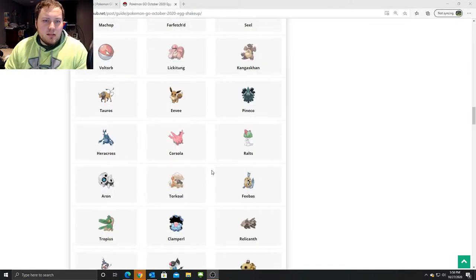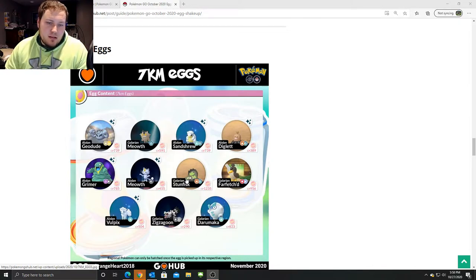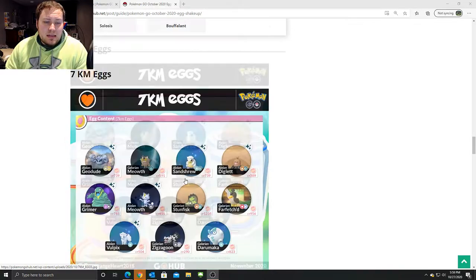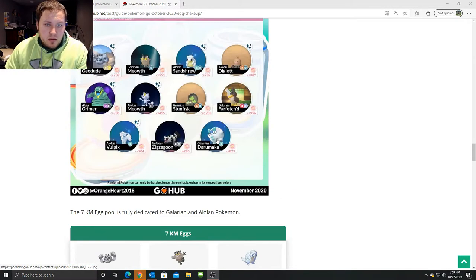Seven kilometer eggs — this is where things get interesting. I don't have a good Galarian Darumaka, I don't have a hundred percent Galarian Zigzagoon, and I don't have a good Galarian Meowth. But there's a lot in here I don't want: Galarian Farfetch'd — we just had an event on that. Don't need Galarian Stunfisk — I hatched a hundred percent. Don't need Alolan Diglett, Alolan Sandshrew, Alolan Vulpix, or Alolan Grimer in shiny form. I do need a shiny Alolan Geodude, but those spawn near me constantly. For seven kilometers, I just don't think it's worth it, and I believe we'll get a Galarian Darumaka spawning event sometime soon.